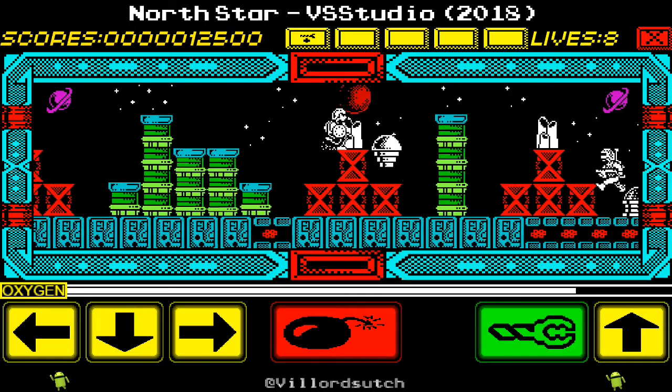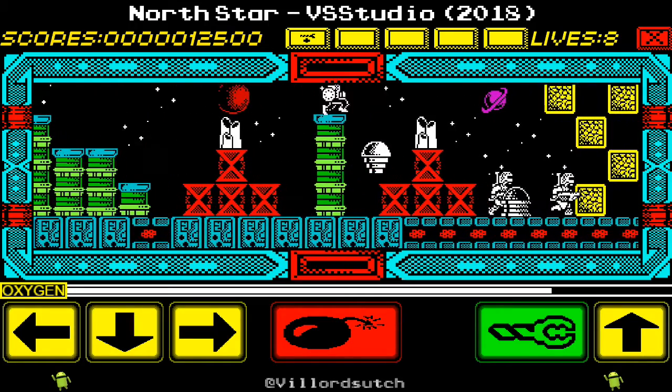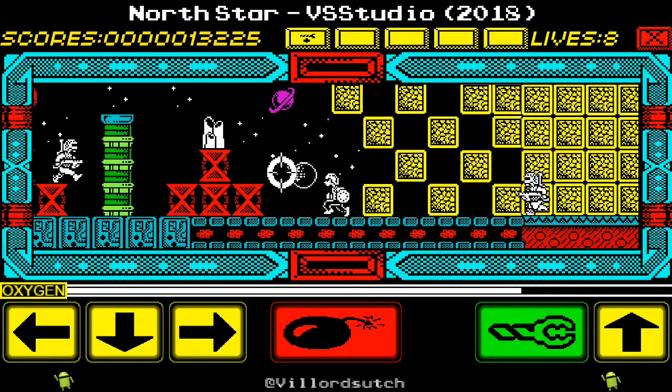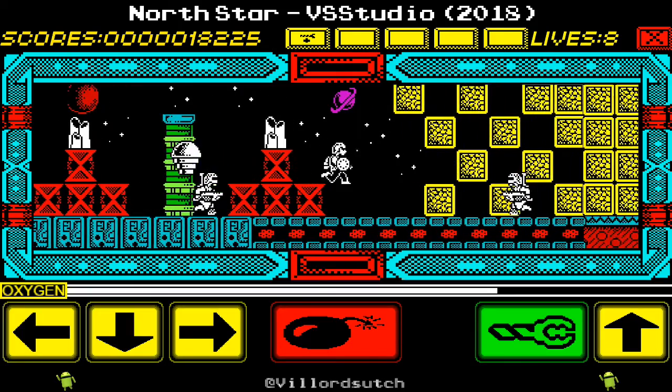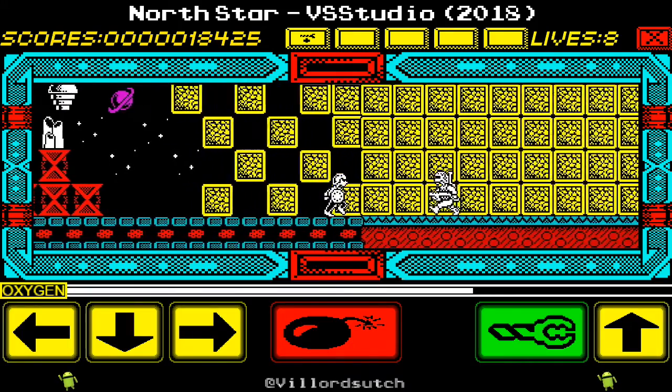Oh, hang on — something happened then. There's something that appeared in the yellow box up top. Does that indicate I've got a longer arm? It does! Must have picked up a power-up. I don't know what I picked up — something must have come out of one of those dome things. Picked up a power-up, gave me a longer arm.